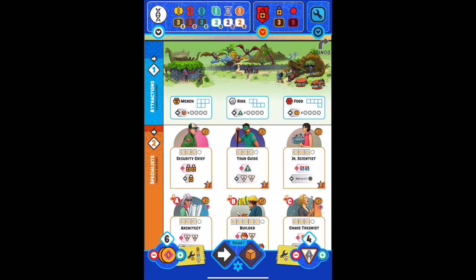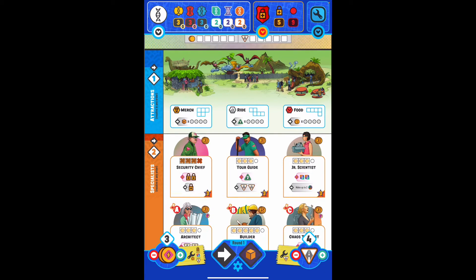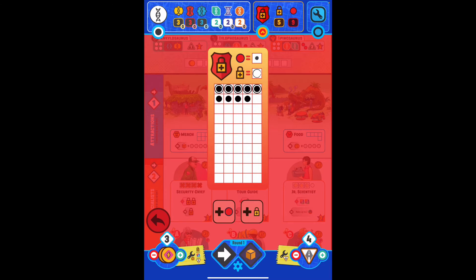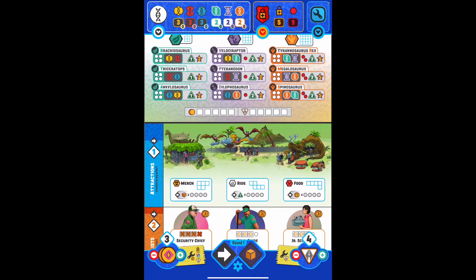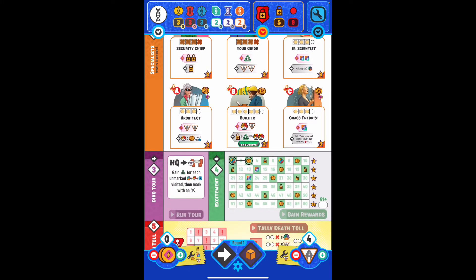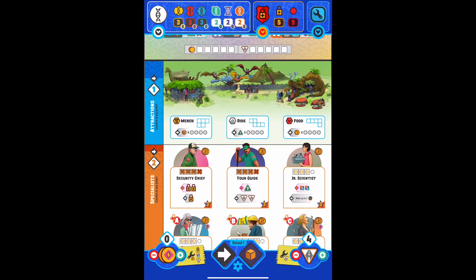I have three security currently. Let's say I've got six coins and I want to hire the security chief first — boom boom boom. You can see the bonus of gaining two security floated up visually, and when we check our security, two security has been added to our pips. Same thing with the tour guide — if I spend my three remaining coins on the tour guide, it will instantly come down and give me my three excitement. It's a really nice touch that the app gives you those instant bonuses automatically.